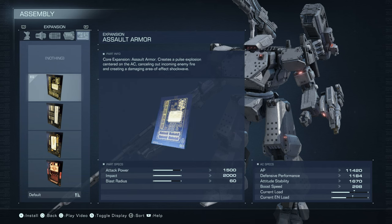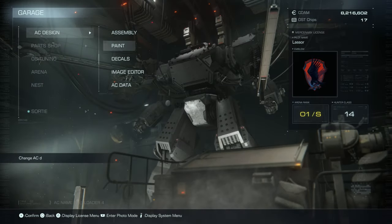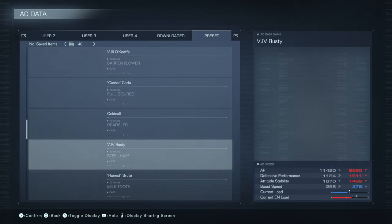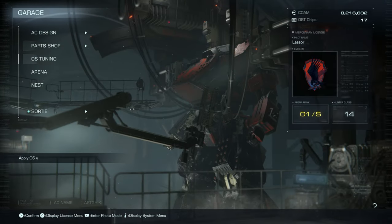One thing it doesn't tell you here is that he's actually coral-infused, so his assault armor is just a massive coral explosion — it's quite powerful. Something to keep in mind. Anyways, let's load up that preset once more so we get the paint. And we're good to go.